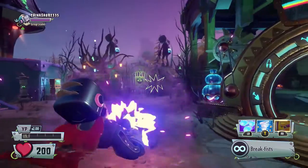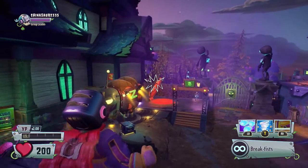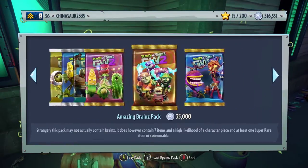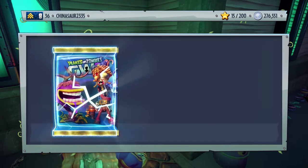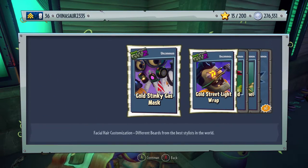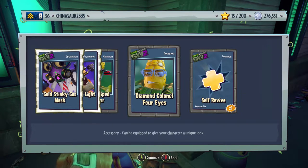Long live Super Brains! You guys can expect a hero showcase of this character pretty soon — it's summer time, I have a lot of free time on my hands. Now our luck is really good, we might be able to unlock Toxic Citron. We still have three more stickers left to get him. Gold Stinky Mask for the Scientist, Gold Street Light Wrap, Silver Stripe Propeller, Diamond Colonel Four Eyes, and a self-revive.